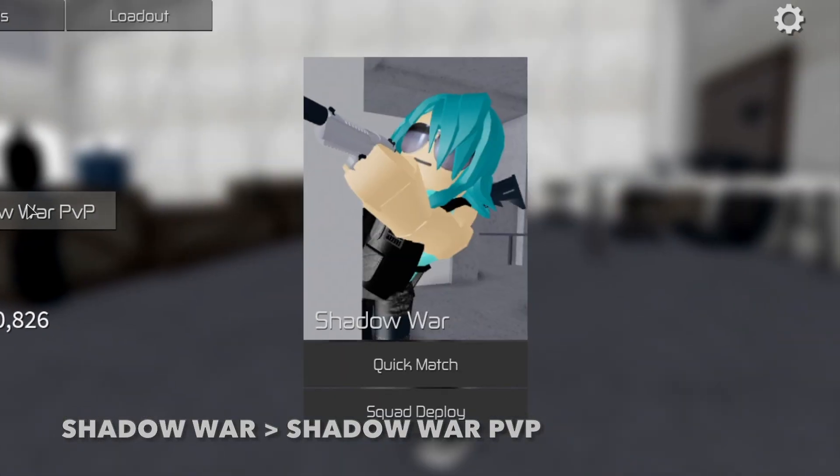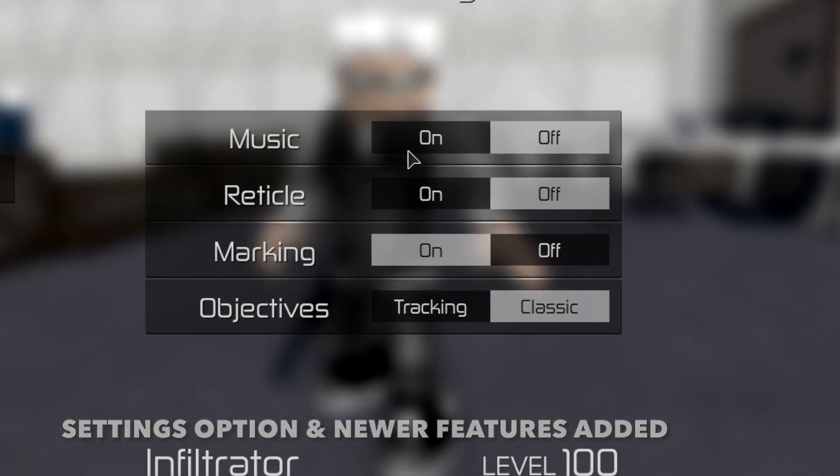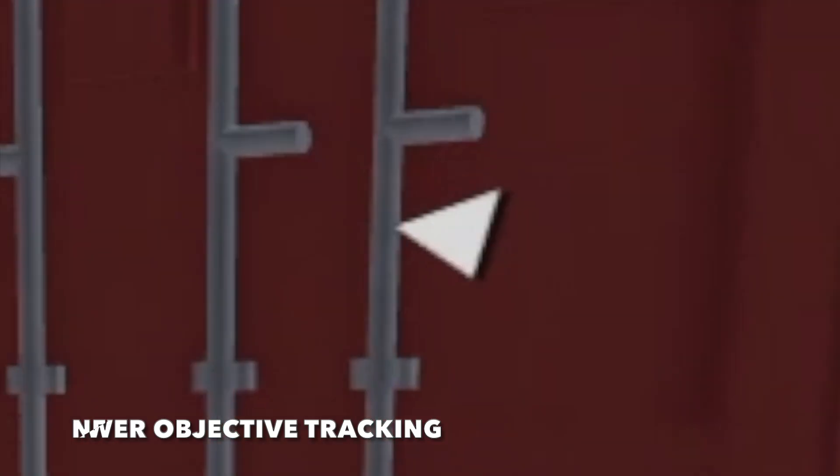Shadow War has been renamed to Shadow War PvP. You can still toggle music on and off using the U key. There is also a newer objective tracking system.